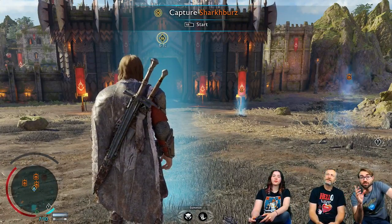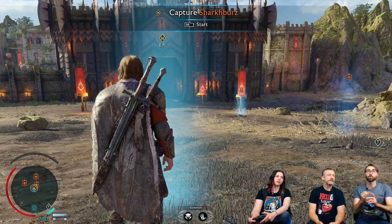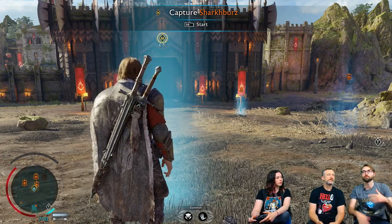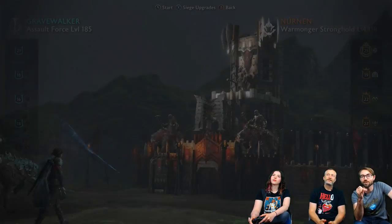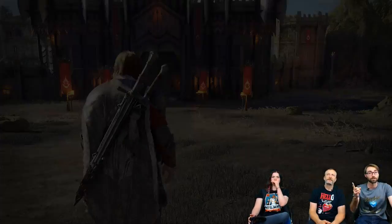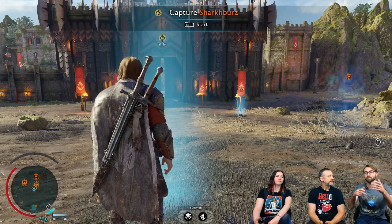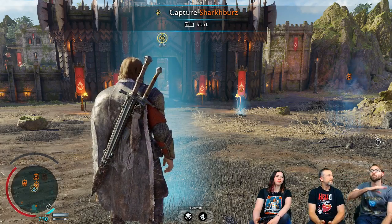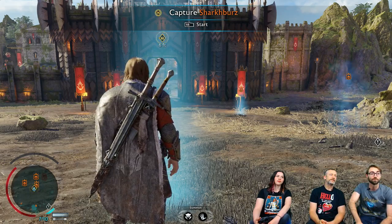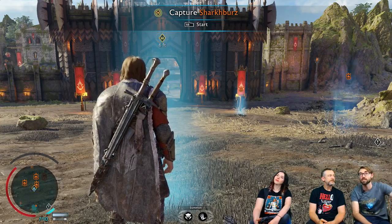We're actually coming up to our first vote now. The first vote is going to be whether we're going to assault directly, or go against the warchief first. Vote assault or vote warchief — if you want to do the straight assault you have that option. Or if you want to take out a warchief and pull them out one-on-one, remove them and then have an easier attack. We see assaults currently at 70%.